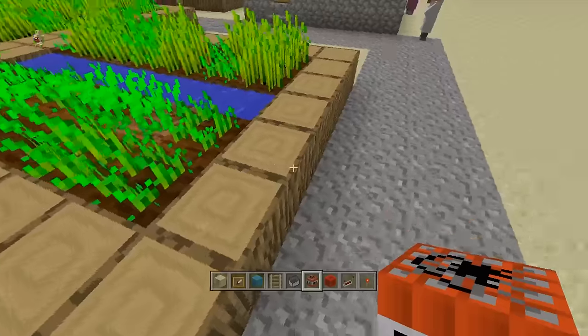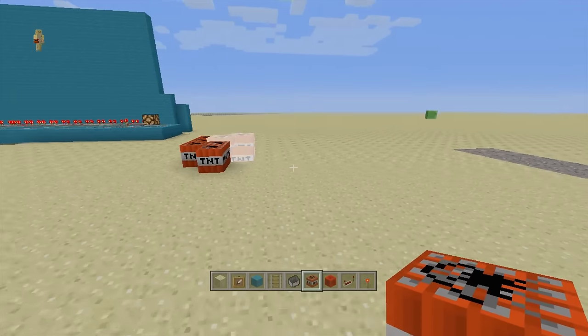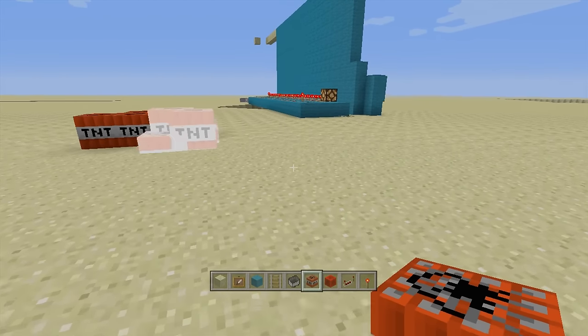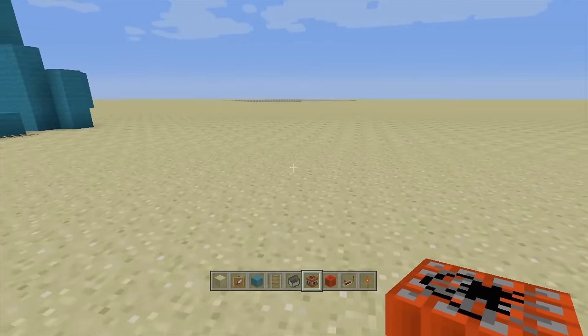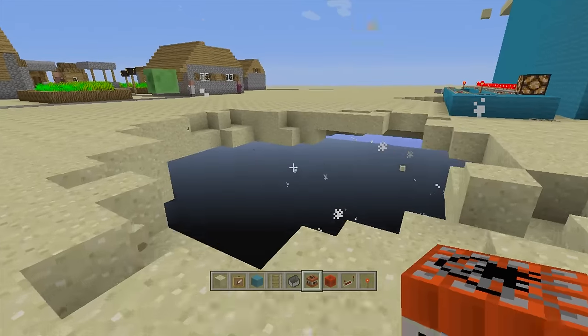In this world, crops are going to take much longer to grow because they're affected by tick speed. Anything like that is going to take much much longer. So basically this is how you break Minecraft — if you have lots of entities at the same time, whether it's falling sand or lots of minecarts, you just have lots of them at the same time.